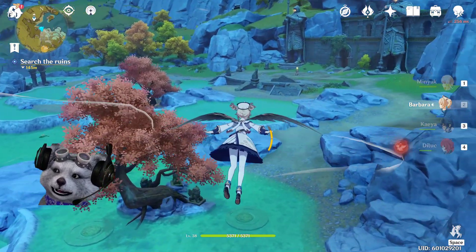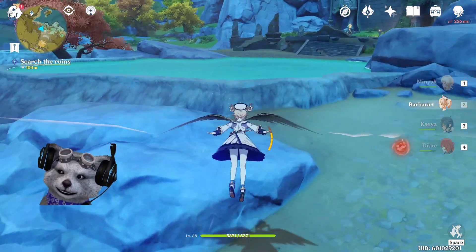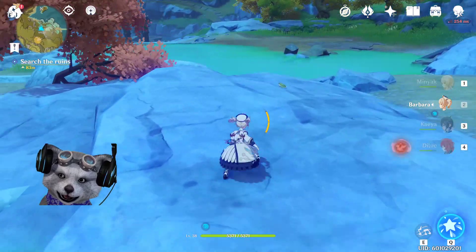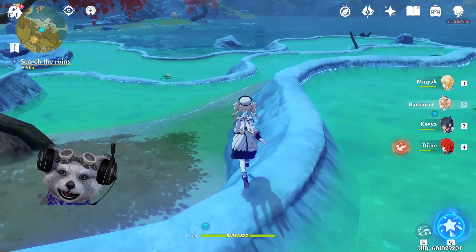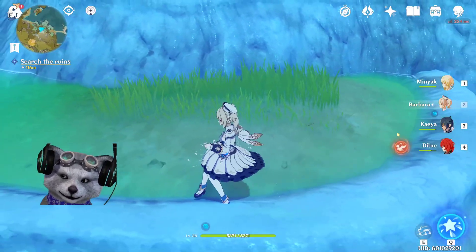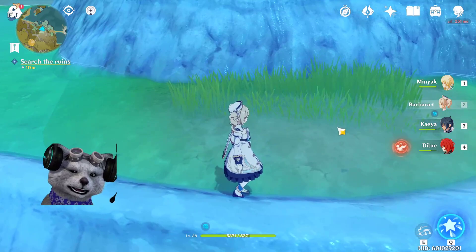Now you have to find the next strange stone. The next strange stone is actually in the pool right here. I'll show you guys the location — it is on top of a grassy area right here. This is the location of the second strange stone.